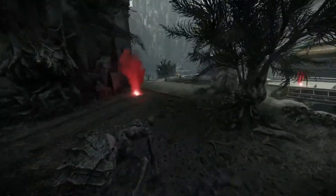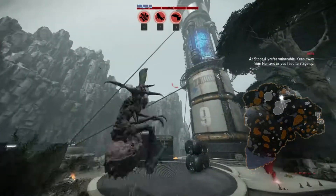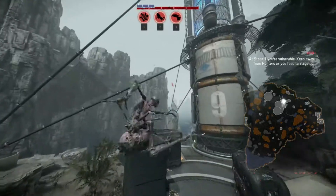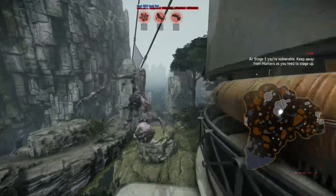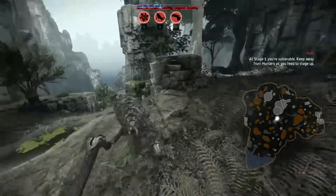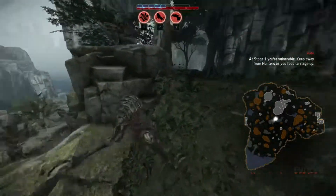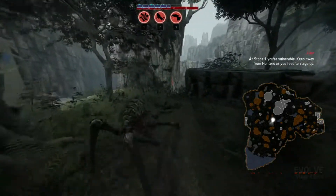I am by no means a stealthy monster player, but I usually try to at least in the beginning use some footprints going off in one direction and then use traversals through the air as much as possible in another direction to at least mislead the hunters a little bit. Gorgon's pretty good at that. Then where I'm going afterwards I have to sneak at least a little ways to get around some stuff and hopefully lose them.